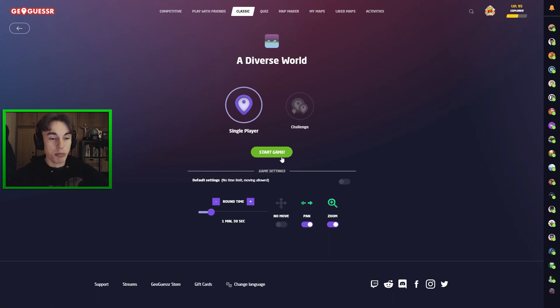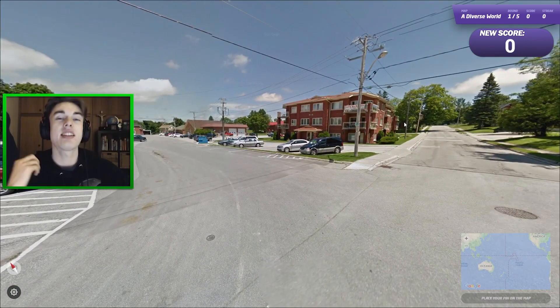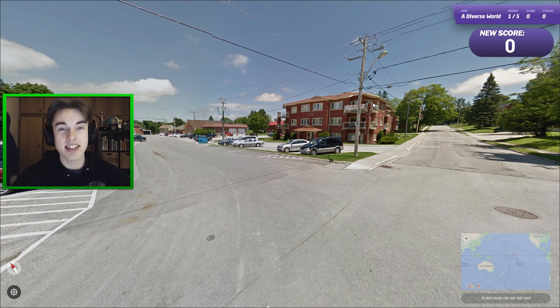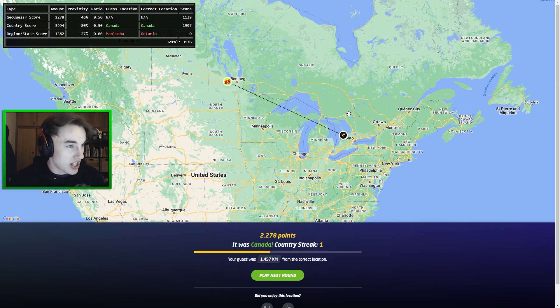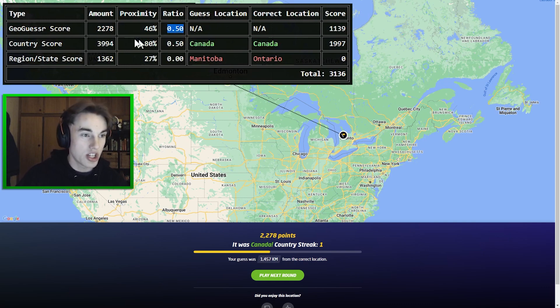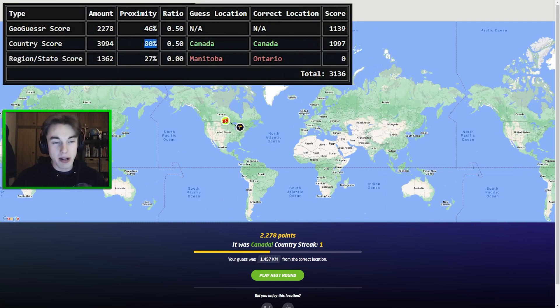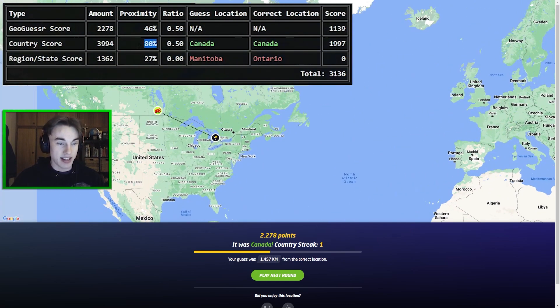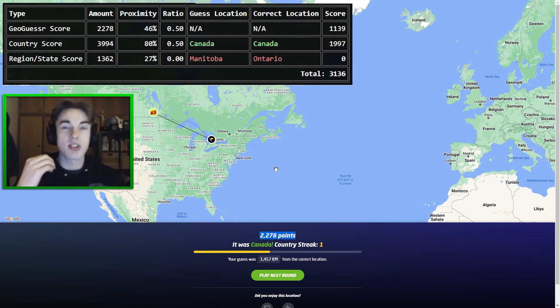Let's go into a no-moving diverse world game and I'll show exactly how this thing works. Essentially this mod changes the scoring system in GeoGuessr. I'm going to guess Manitoba here — it ends up being all the way over in Ontario — but check this out: it gives you 50% of your score from your normal GeoGuessr score, which would be 2278, but it also gives you a country score. My proximity on the world scale was 46 according to GeoGuessr, but within Canada I'm actually 80% closer, so I get a 3994 country score. Because we have a 50/50 ratio, we end up with 3136 instead of 2278.